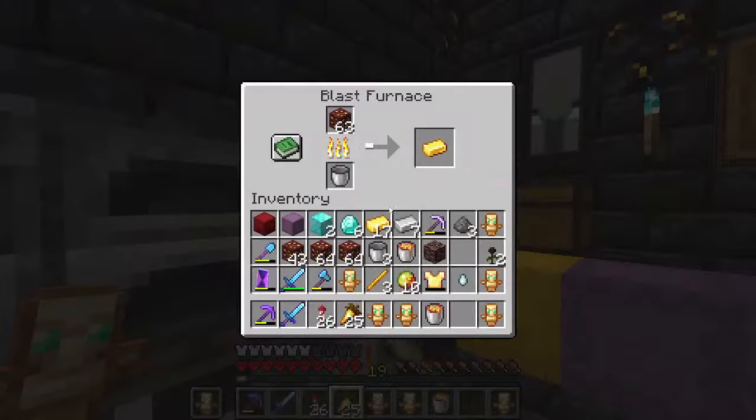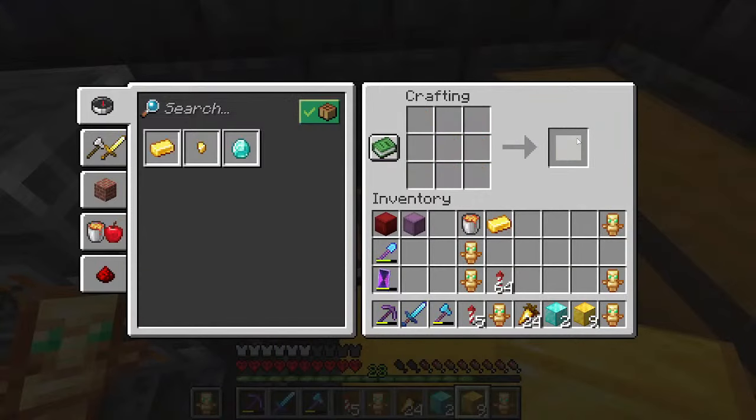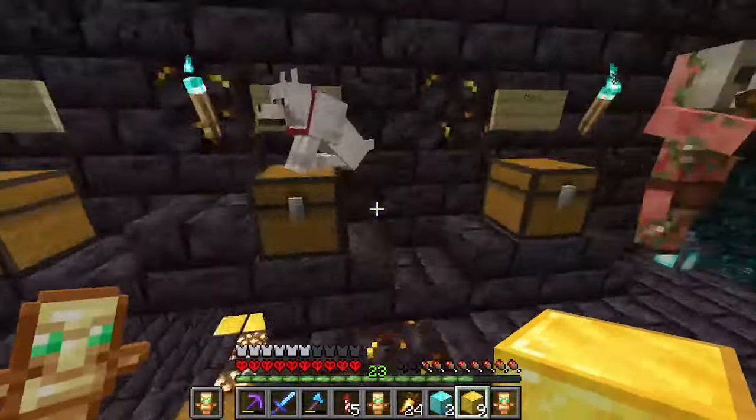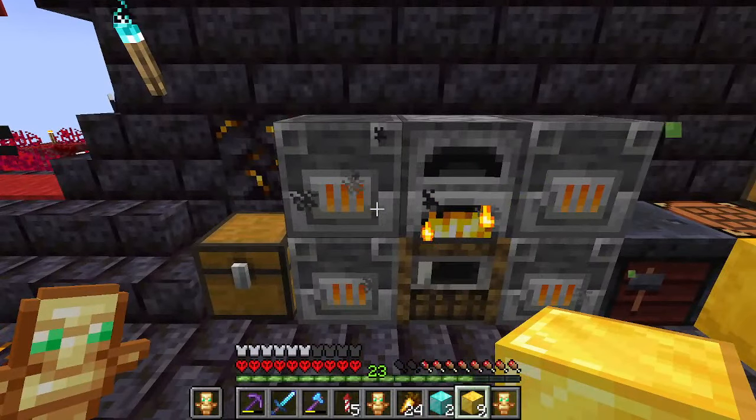We got gold smelting. That's good news. That's one gold block. We just need two more gold blocks and we'll have all we need to finish up the portal.